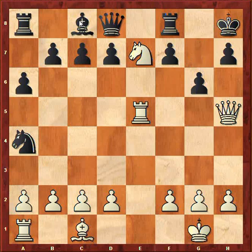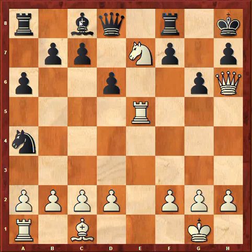One more thing to add — after g6, queen h6, g6 still doesn't work because we have rook h5. The mate on h7 can't be defended unless by g takes h5, and we have queen f6 mate.